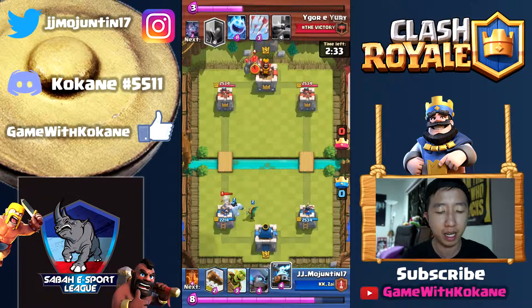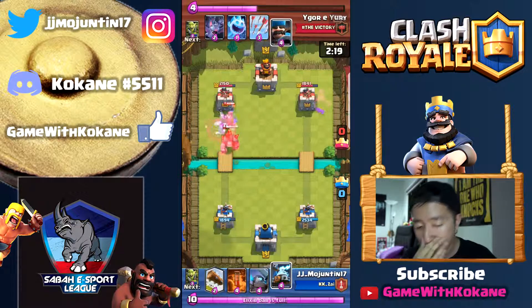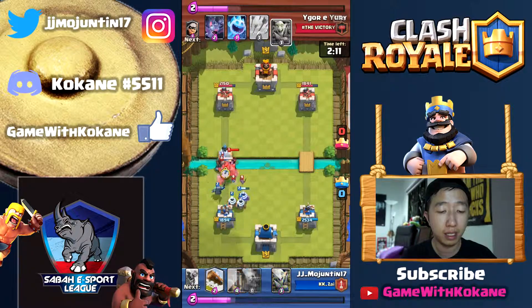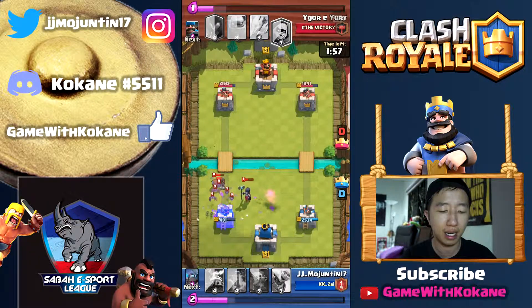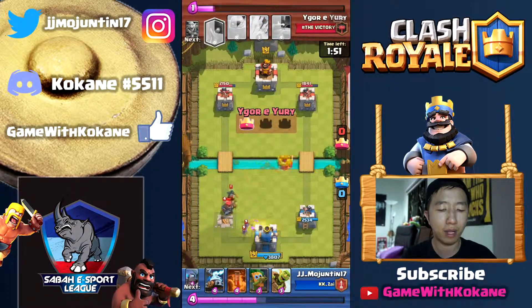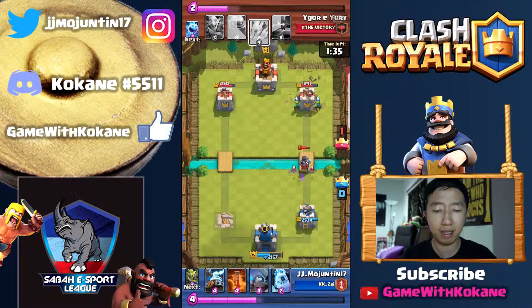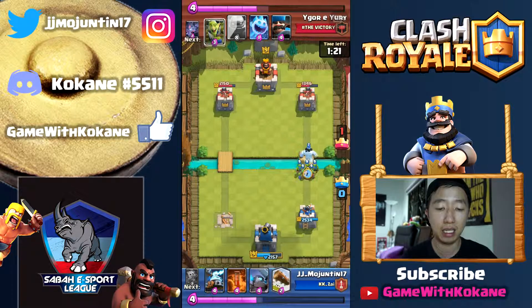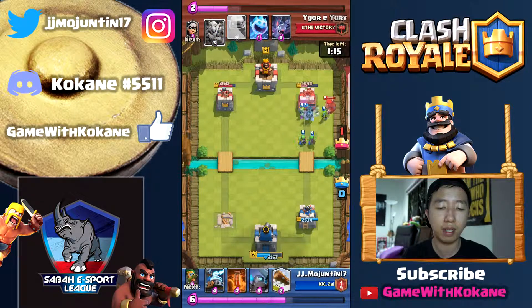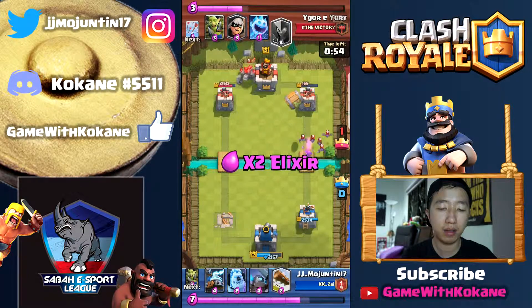Looking at the replay - the bandit managed to get a hit, going the right lane. He arrowed and put his knight wedge down. It was pretty hard because the hunter really destroyed my ice golem and everything I had. I went too much on defense so it was a bit hard. He had it in control if he wanted. But you just have to stay composed and you can catch up easily. I tried to put a lot of pressure because I didn't want him to be able to put down a golem.